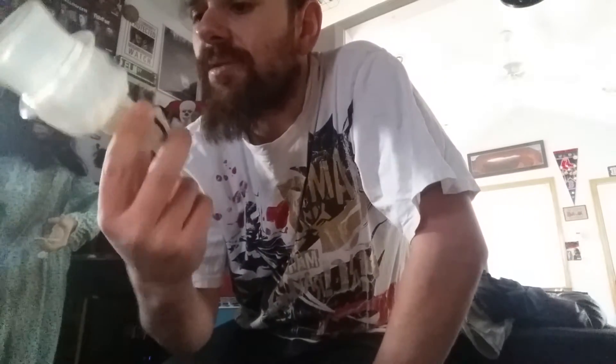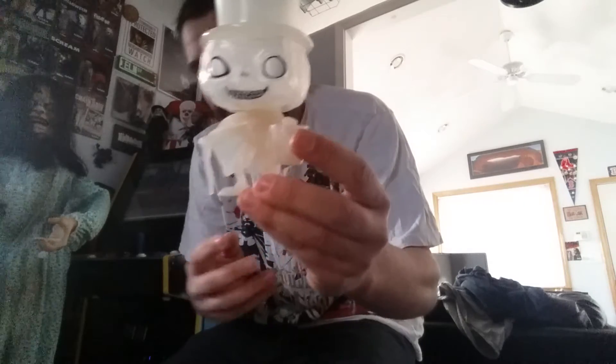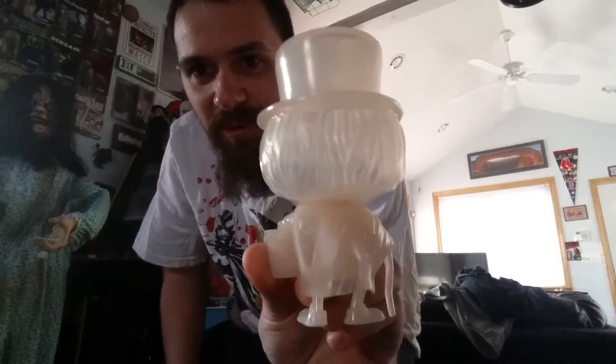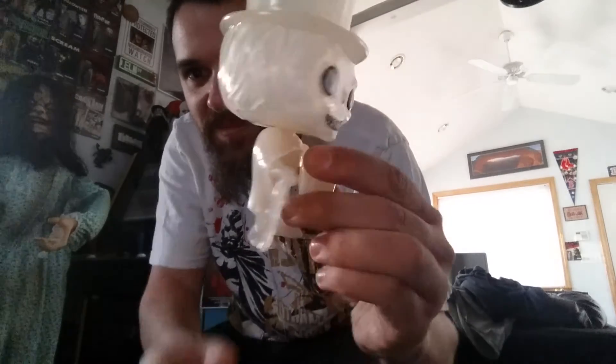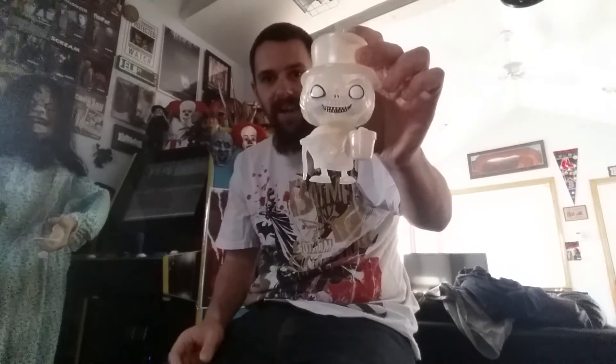He's holding some sort of box — I don't know what's in the box — and he's got his cane there. He's the coolest one, I think, for sure. The cape on him is super cool looking. You Disney fans or big Haunted Mansion fans out there will have to let me know if there's a backstory to these guys. That is it — those are the four Haunted Mansion Pups. I'll stand the four of them up together at the end so you guys can get a good look at how they look together as a set.